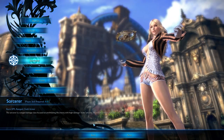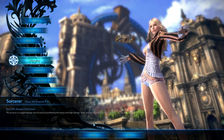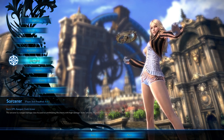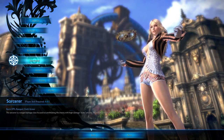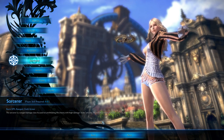The Sorcerer is a burst DPS ranged class and they wear cloth. The Sorcerer is focused on annihilating the enemy with high damage nuke attacks — the mobile artillery of terror.